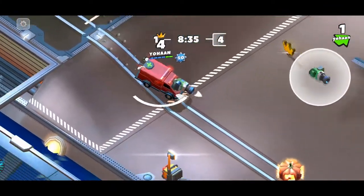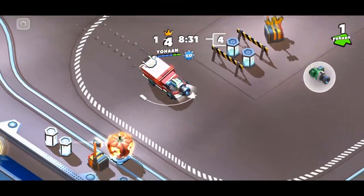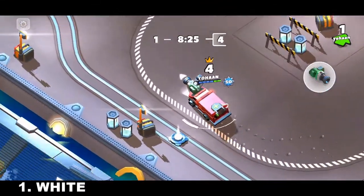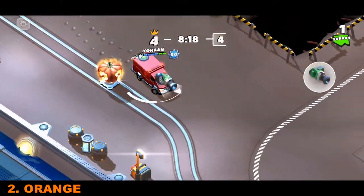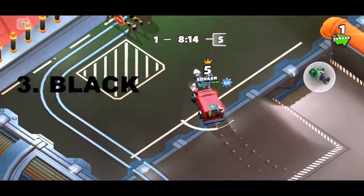The first barrel to break is this one here — you're going to get white color smoke. There are many colors, so don't take the middle one. Take the front one and hit that — you'll get orange color smoke. Next, by the ditch, hit this barrel and you're going to get black color smoke.